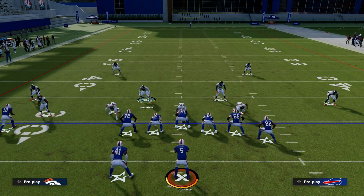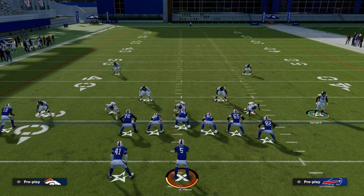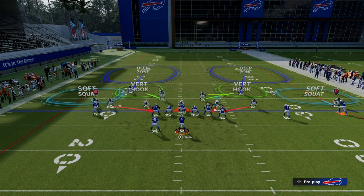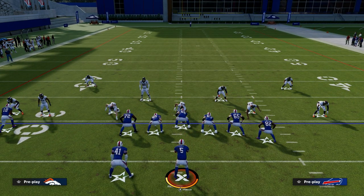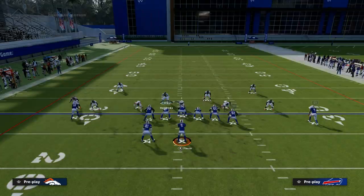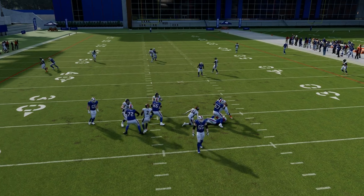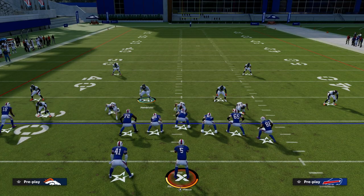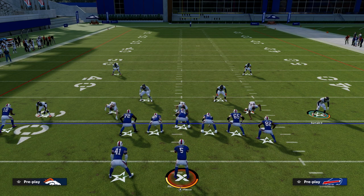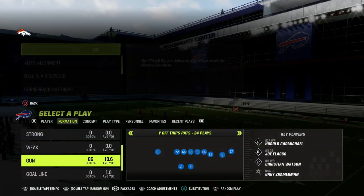What I like to do against U-Trips is I really like to baseline press. I'm going to move this guy just a step and then show blitz. What you see when you show blitz on the right side is they come back in as if they were in a man alignment. Now you get the best of both worlds — your safeties in the box and that double-edged pressure that is super, super effective. Against U-Trips, I like to send four defensively. You can do it right out of the coaching adjustments as well to save yourself a step.